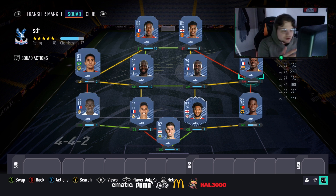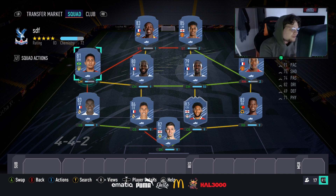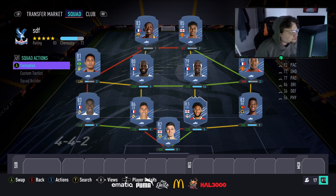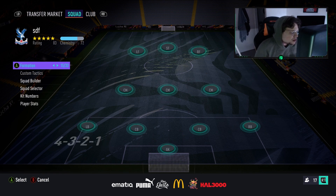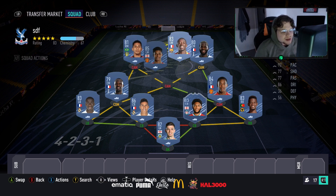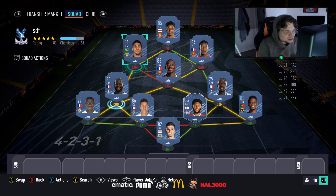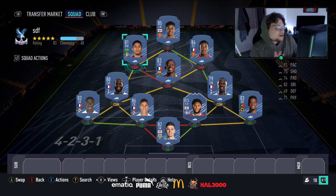In a 4-4-2, I'd use Dembele on the right, Martial as the right striker, Rafinha as the left striker, Tielemans as left center mid, Sissoko as right center mid, and Rashford as the left striker. If you want to play a 4-2-3-1, it's basically the same but Tielemans moves into a CAM position instead of striker, with Sissoko as a CDM on the side, and Rafinha and Martial on the wings. That's the 100k squad builder — don't forget to like, comment, and subscribe. Hope you guys enjoyed — peace.